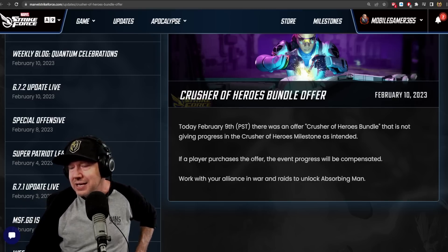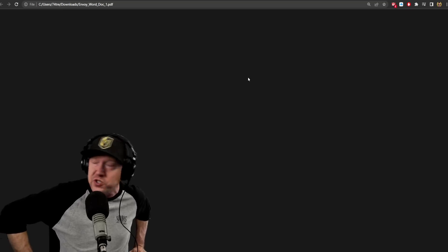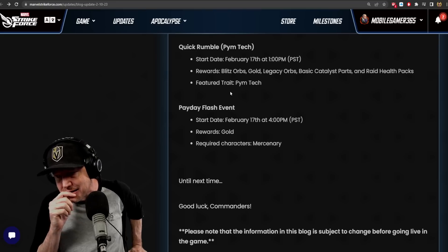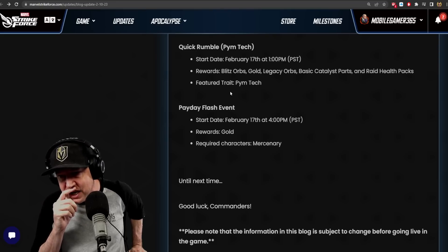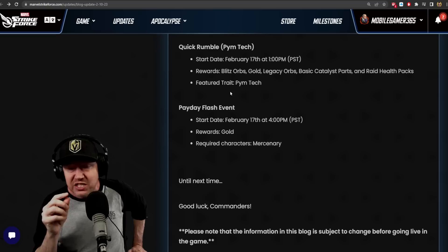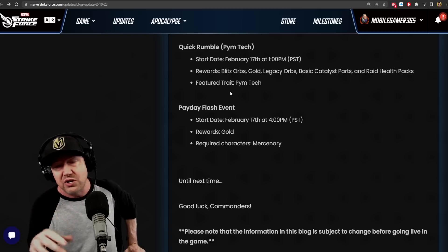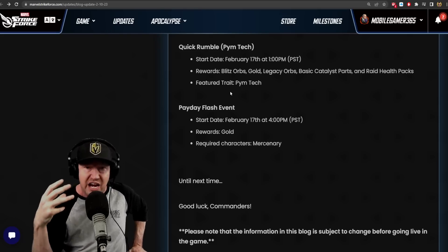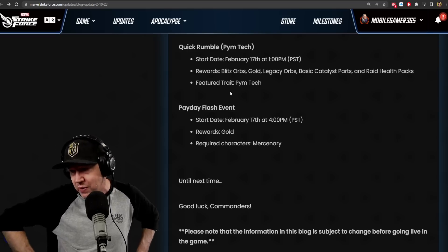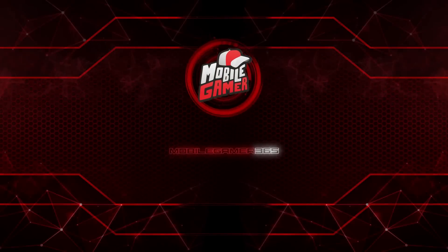What do you think about Kang? My experience with characters that go first or manipulate turn order is that they're going to be very important. I think he's going to be a very good plug-and-play character — on the level of importance of Spider-Weaver. Also, Masters of Evil is going to be required for the next legendary character unlock event, though they haven't disclosed which character or what red stars will be needed. Let me know what you think in the comments, and as always, thanks for watching — bye for now.